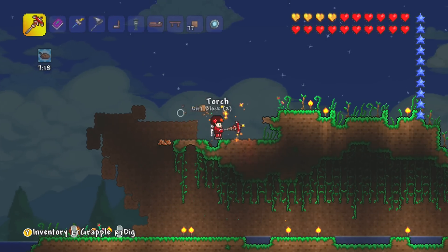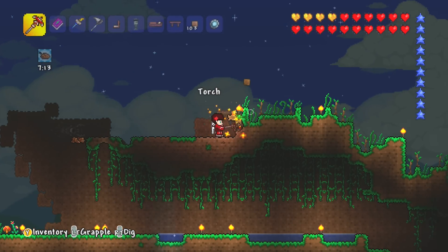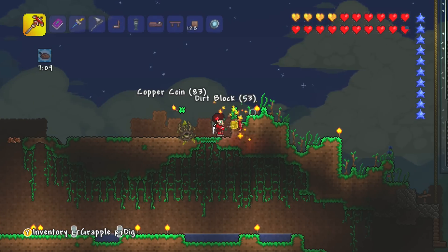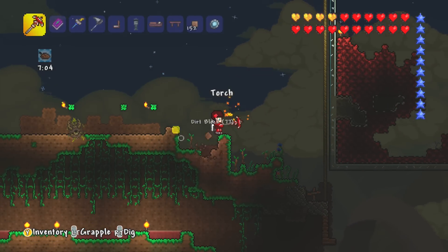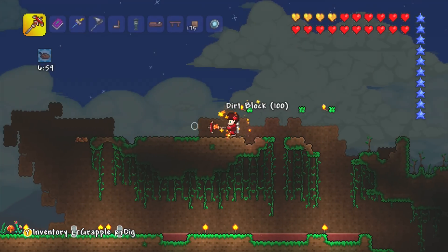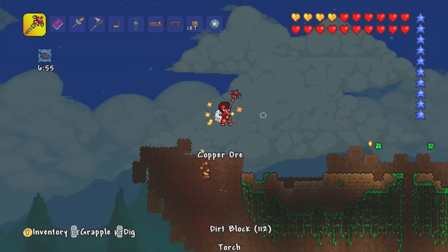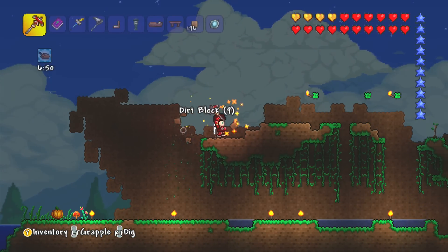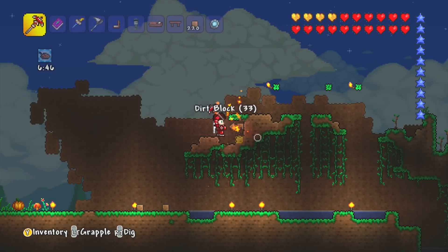Luckily my pickaxe is so amazingly good now - it takes no time at all to just destroy it all. And look at that little corrupter thing that just came to annoy me. It's so nice to be this strong now. Sometimes when I'm going up against really bad googlies I still feel overpowered, but it's nice to face things like zombies that were quite tough at the start and just hit them once and they're gone.